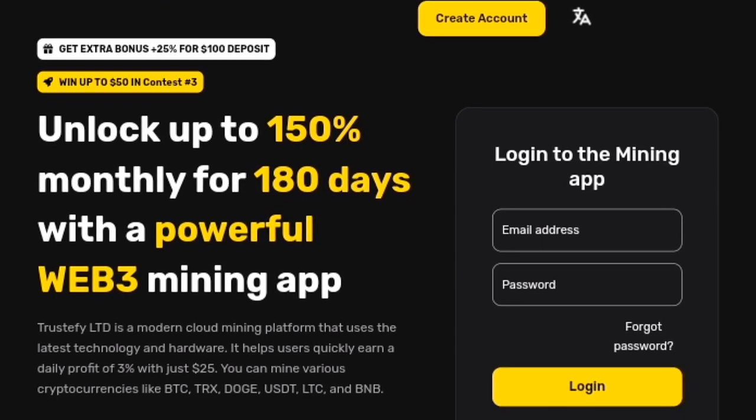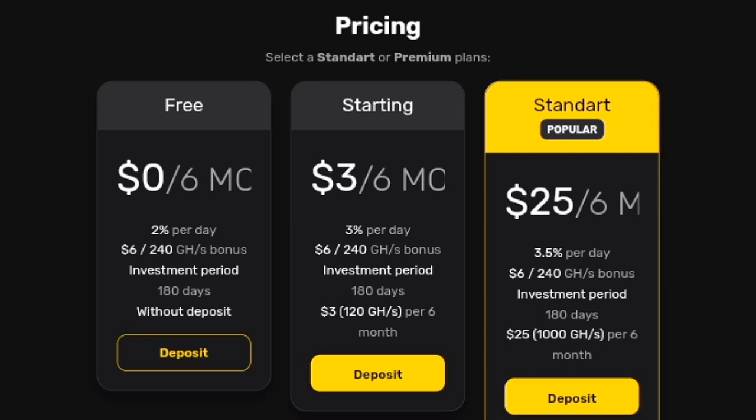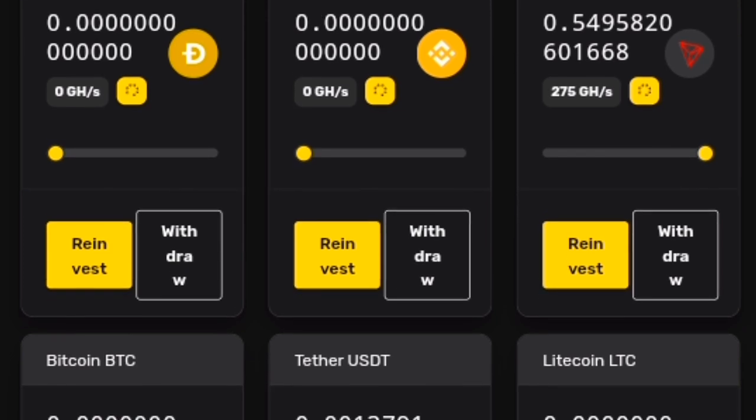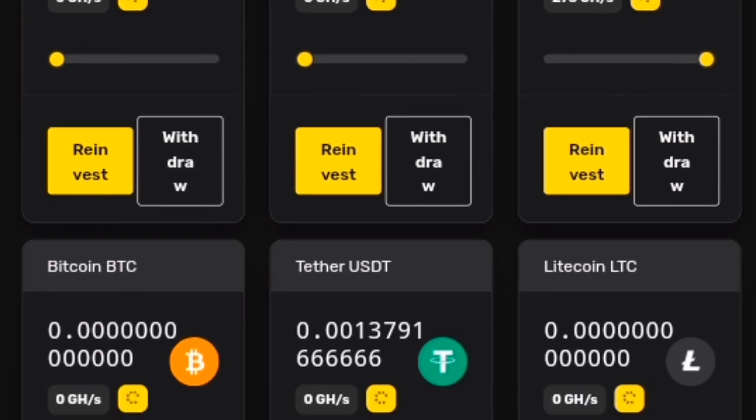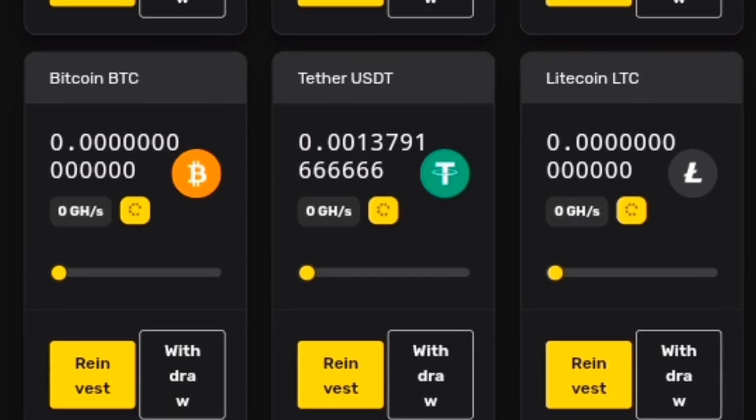Trustify is a modern cloud mining platform that uses the latest technology and hardware. It helps users make a quick daily profit of 3% with just $25. You can mine many cryptocurrencies such as BTC, TRX, DOGE, USDT, LTC, and BNB.